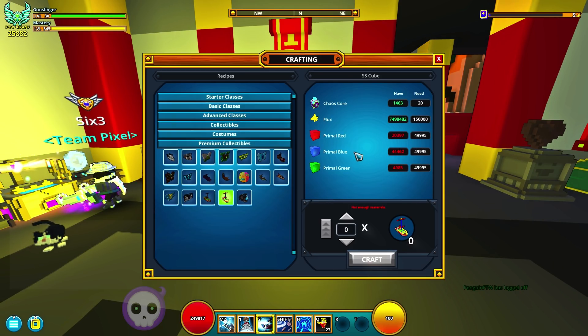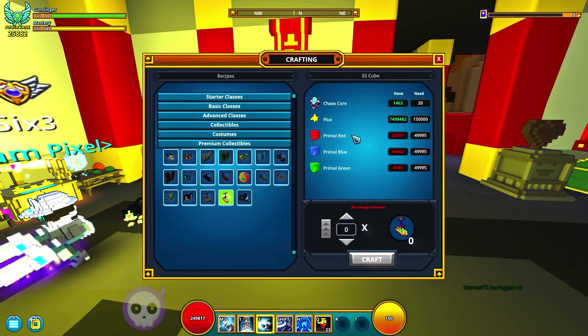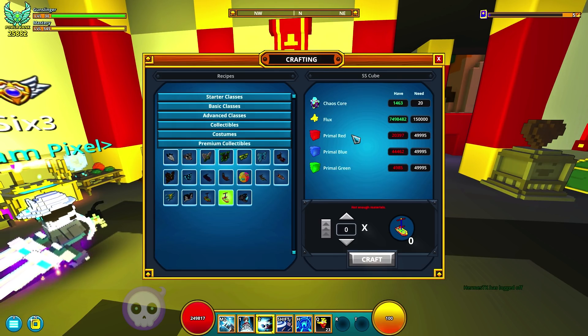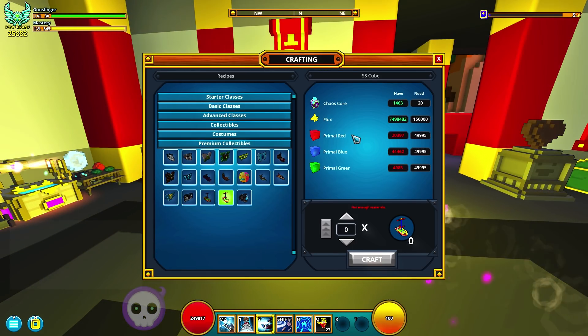For blue blocks, you just go and find them in the glacial biome. The surface of the ground is going to be gray blocks, but underground is going to be slippery ice blocks — that's what you're looking for, and that's going to give you primal blue. And then for primal red, oddly enough, you actually use the desert. You end up going to find those gigantic canyon-styled rocks out in the world. Just bomb those things, and every single one of those blocks is going to be primal red. So it's not difficult — it just is very, very time-consuming.